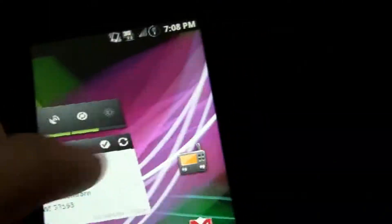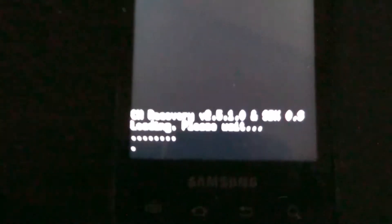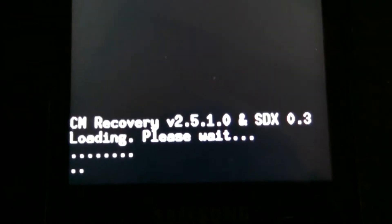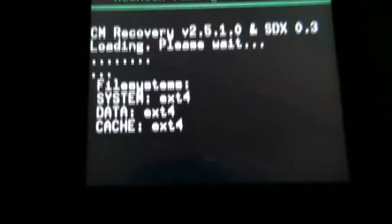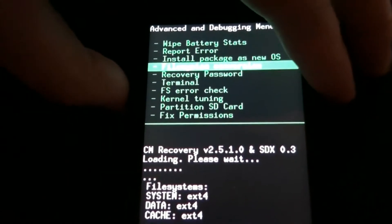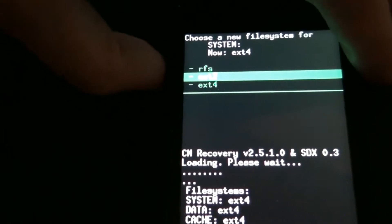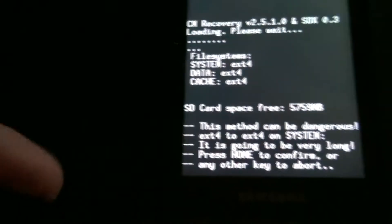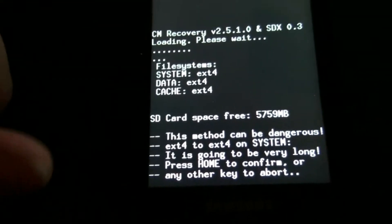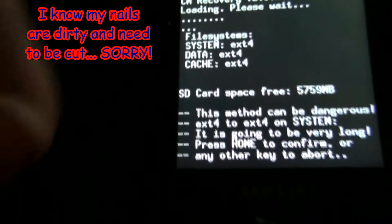He released beta 2 of the new ROM. It said ext2 at first, so I went to advanced, hit camera, then did file system conversion. Click on the one you want and you change it from RFS to ext2 or ext4. When you hit it, it backs up your system or data — whichever one you're doing. If you're doing system, it'll do backup, formatting, restoring. If you do data, it does the same thing. It's pretty awesome.